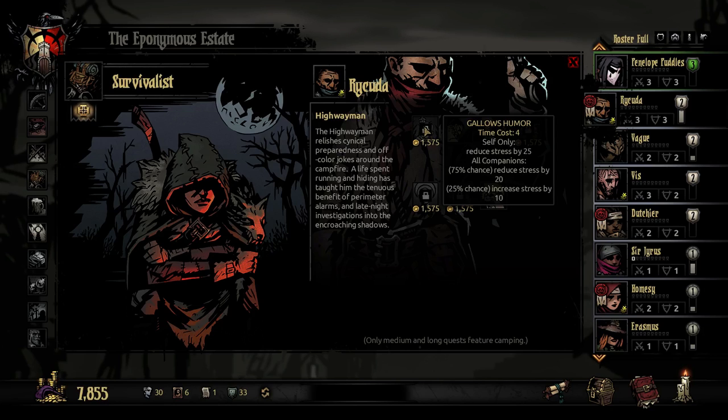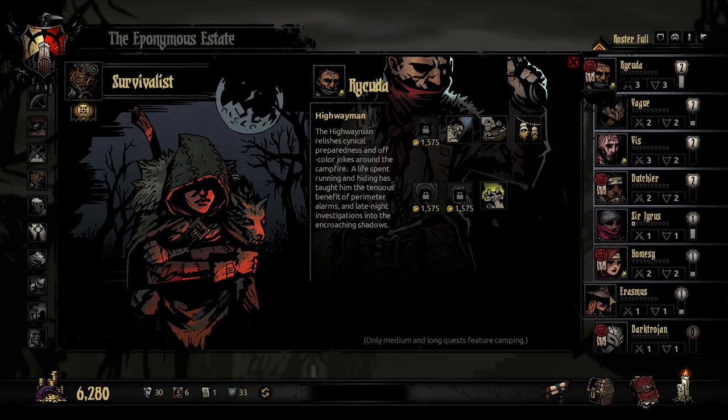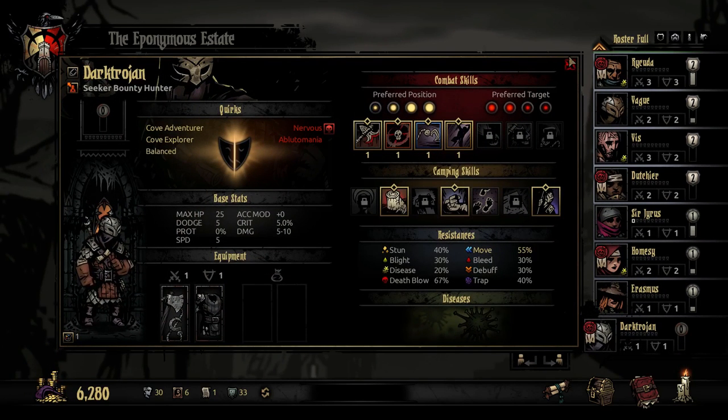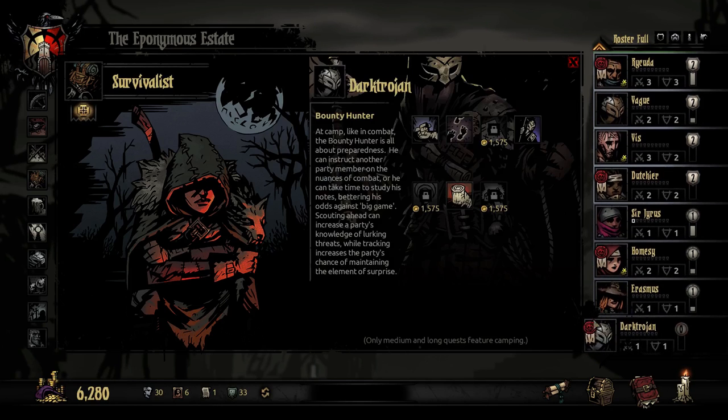So there's a 75% chance everyone finds the joke funny, and a 25% chance each person finds it not funny and gets stressed out instead. That's even better — it's another cost of 4. We'll do this. Also I think for DT, even though I just unlocked that one surprise one, I'm also going to spend a bit more cash on this.